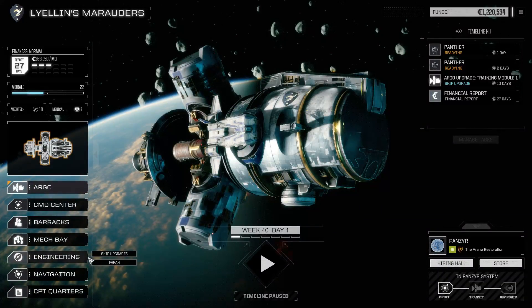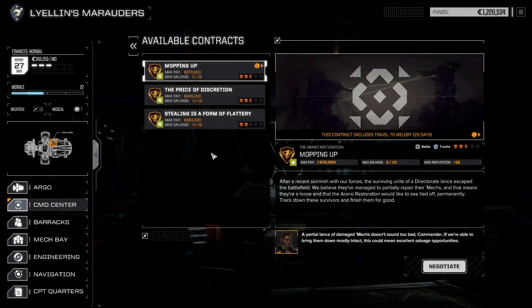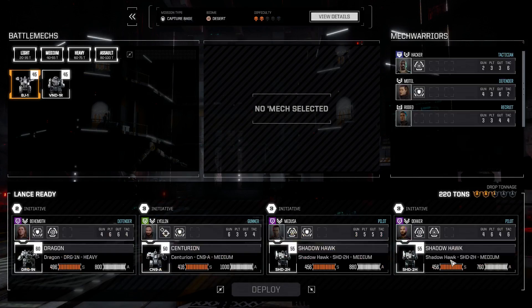Hey all, welcome back to some BattleTech. I've decided to redo that previous mission because it broke my heart. I've also pushed time ahead so everything is pretty much ready to go. I've got a Shadowhawk, a Shadowhawk, a Centurion, and a Dragon. I feel like that's a really good setup. I've brought myself back in so we'll see what happens, but I feel reasonably okay with where things are.